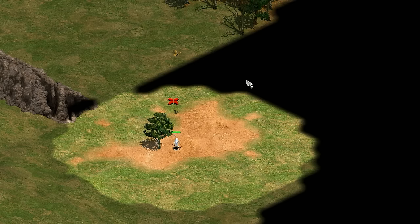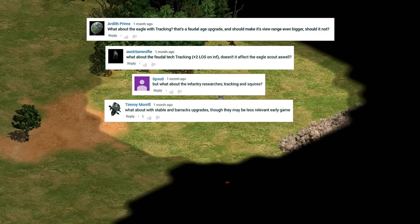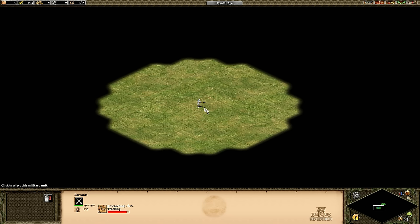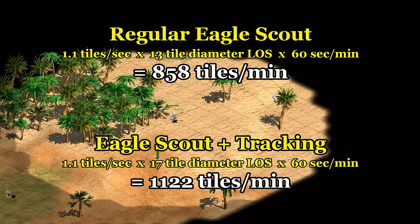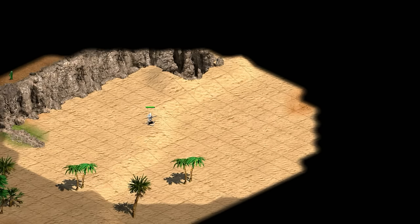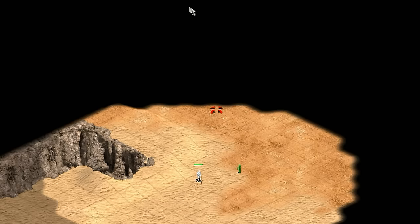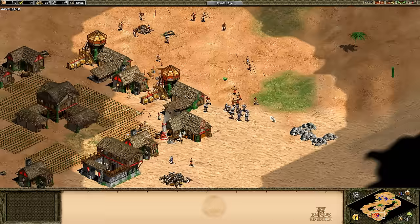To start things off, from the video comparing Scout cavalry and Eagle Scouts, there were two common questions. First off, some were asking about the tracking technology or squires at the barracks. Tracking does increase the Eagle Scout's line of sight by two and technically helps scouting rate, putting them at around the same scouting ability as Feudal Age Scout cavalry. The main reason I didn't mention it is that 75 food is quite a bit if your rationale is just better scouting on one unit — it'll slow down important things like your castle time. Getting tracking just for scouting sounds like a habit you could cut if you're looking to speed up your early game.